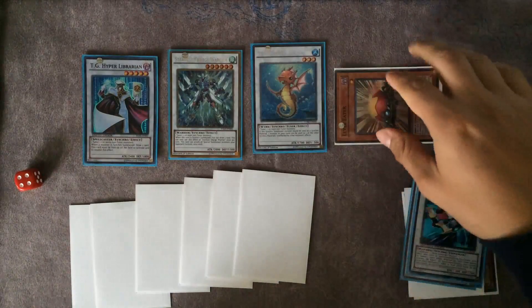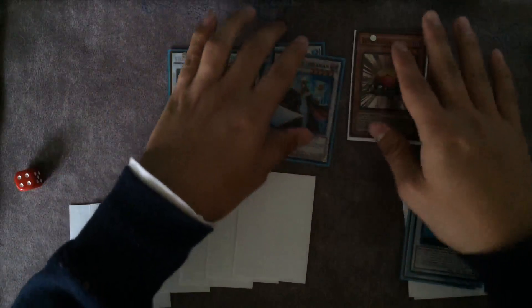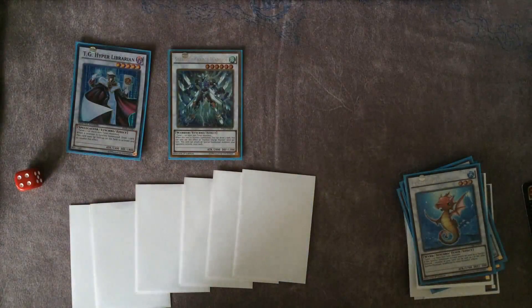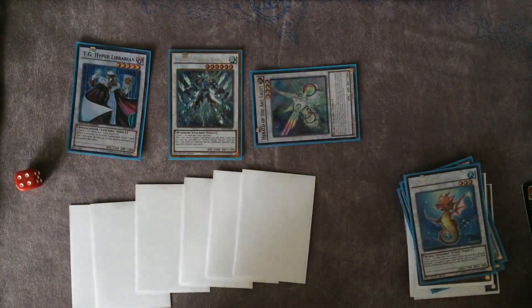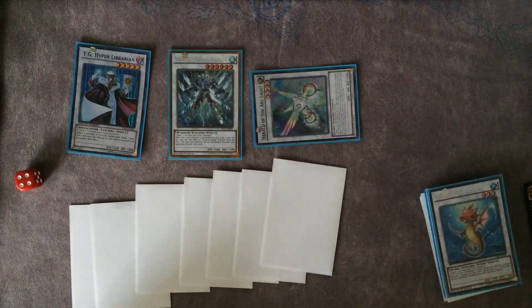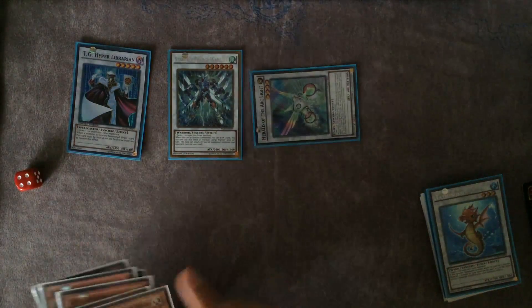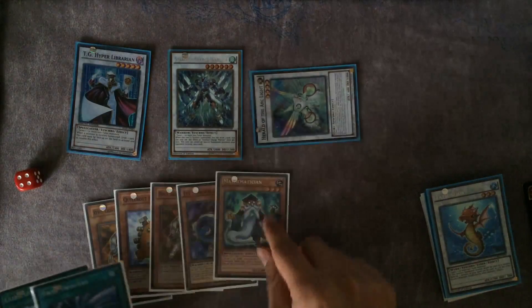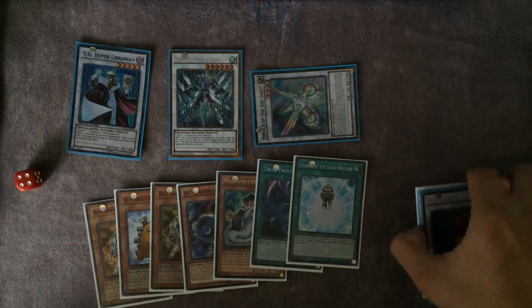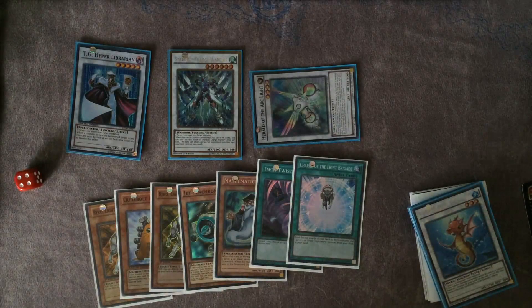At this point you can Trishula if you want, or go into Herald. It all depends on what your opponent is playing, what scenario you're in, and what you drew into — those factors are what determine the best line. You can see what a difference Level Eater makes: it gave many more draws and many more options, and it's much easier to go into those options because you can manipulate levels.